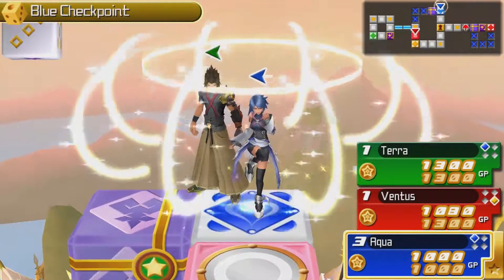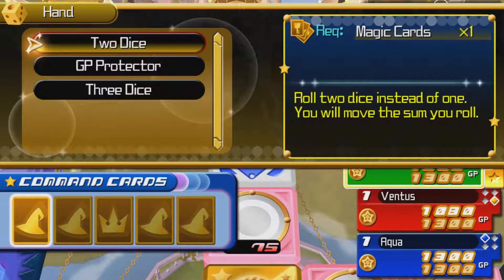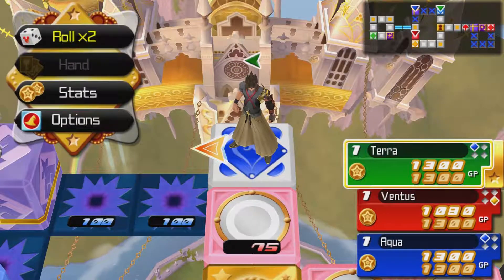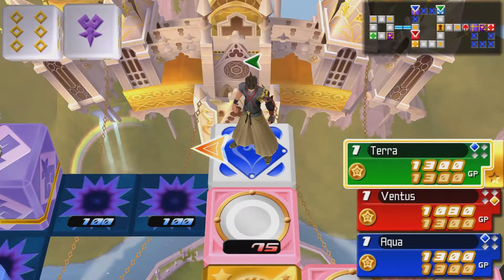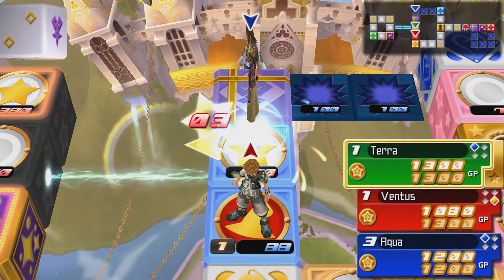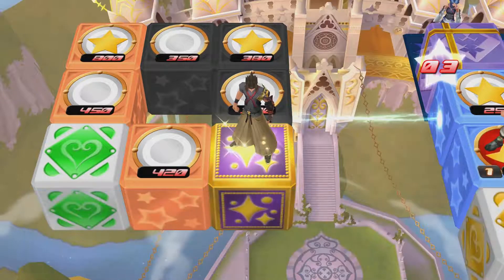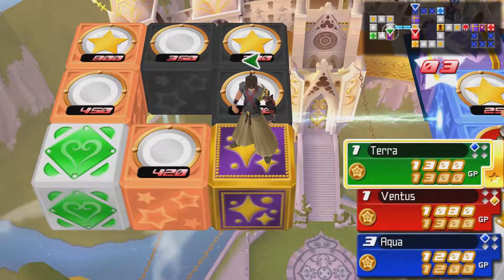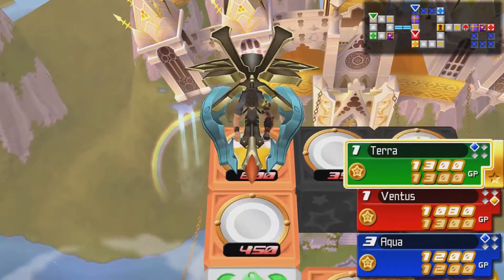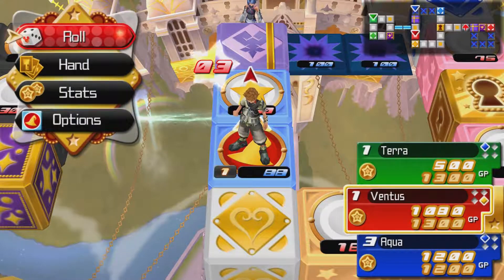Meaning that you'll get extra GP. So Aqua's already down there. I'm going to use my hand — I can roll two dice. So yeah, it's basically Mario Party slash Monopoly. Those blue panels there, since Aqua landed on one, she loses GP. This panel here is the special panel. Each board has a different ability when you land on it. This one is Keyblade Glider — basically you can move to any panel you want. And I want to move to this one because getting this one gets you Ragnarok, which is another shot lock. You want to play this as early as you can so you can unlock a really powerful shot lock right at the beginning.